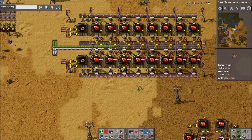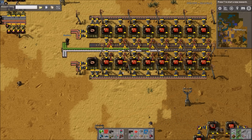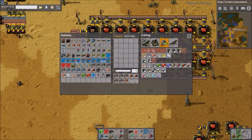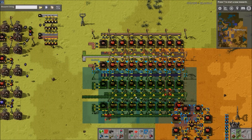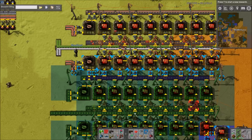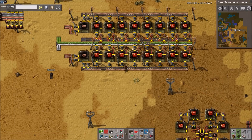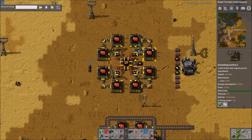Me and Zuri discussed before the video — I was asking about how to expand this for red belt or blue belt, and Zuri had a good point: instead of doing that, because if you expand it too far the resources can't keep up, it's better to just stamp it. This tessellates as well — you can share the copper belt essentially. It's a lot better to just build lots of these as opposed to trying to extend it and add more cabling, it just gets messy.